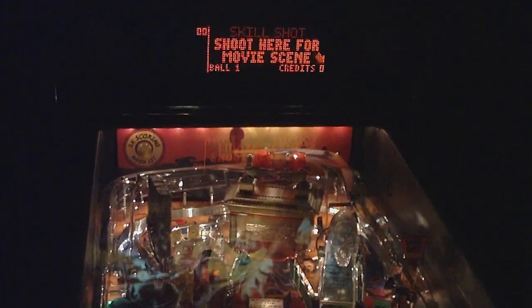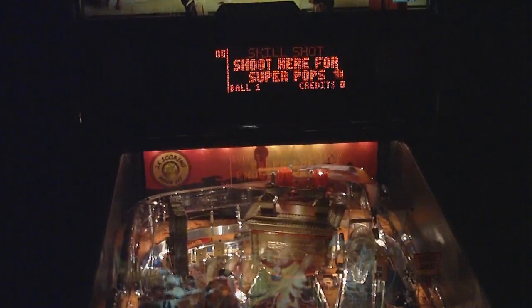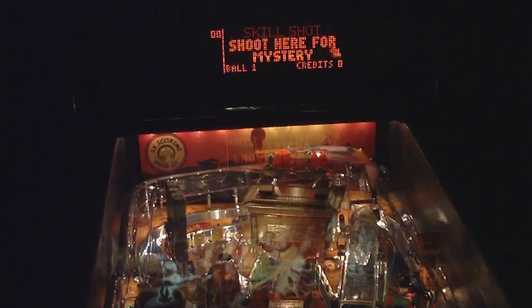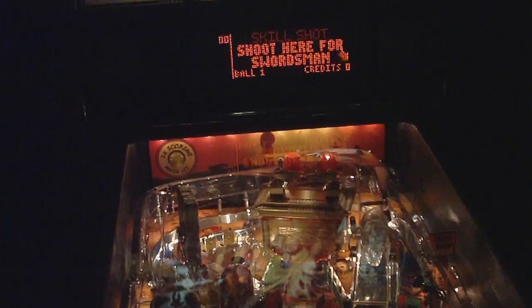When you first start out, it will have a skill shot for you to get, where it switches between these different items: Indie Jones scoring, Kyros Orgman, Light Mystery, Night Super Bops, or Next Movie Sequence. So you just have to choose.